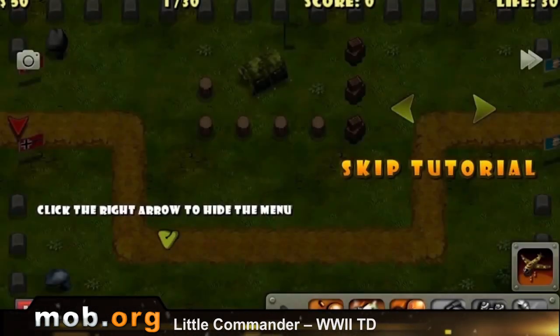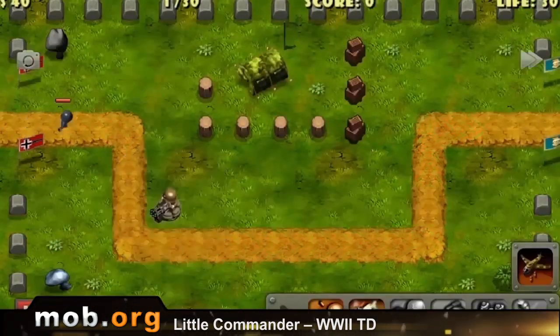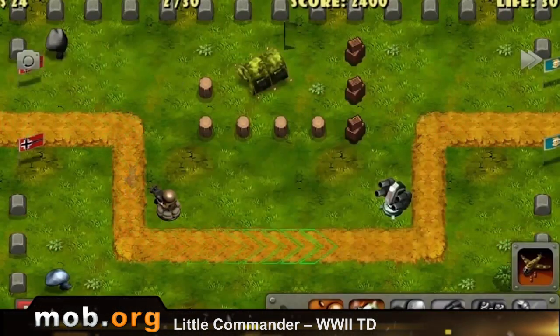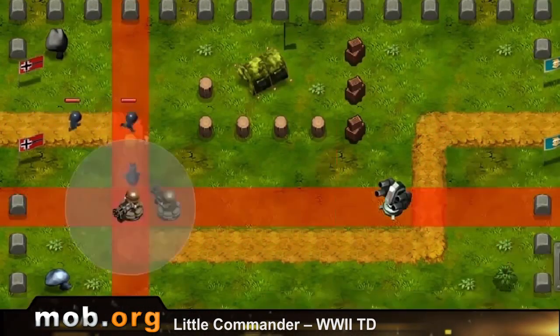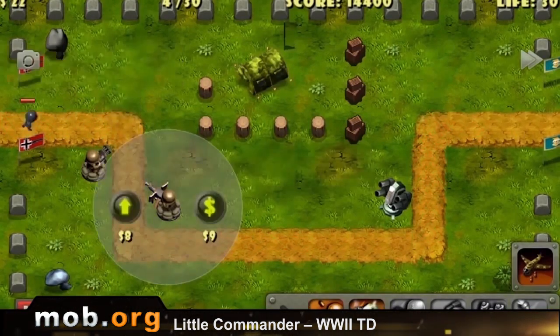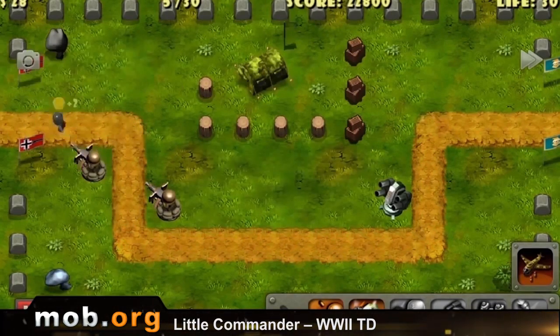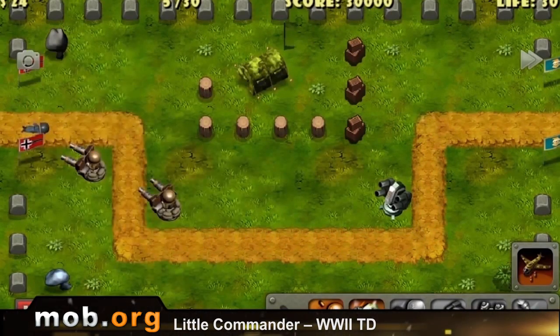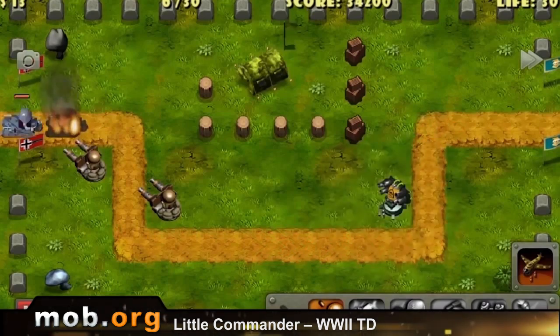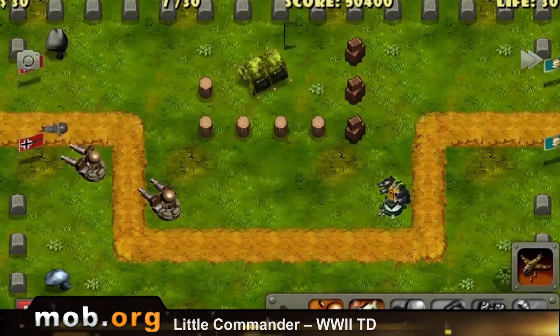The second game is called Little Commander World War II TD. It's a classical tower defense game about World War II. You're attacked from one side of a road by a crowd of enemies, but this time it is fascists. Your task? Don't allow them to reach the other end of the map, placing in their way various things that shoot and kill. These things cost money, which you get by killing enemies. And as any such game, the balance is maintained, so you won't be able to physically construct too much for defense.